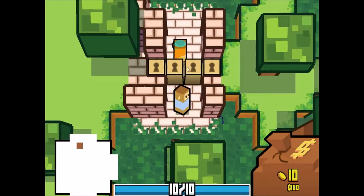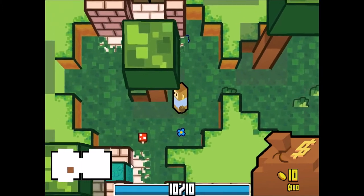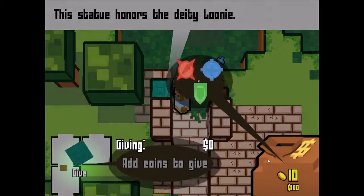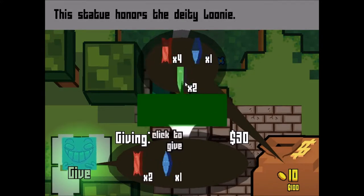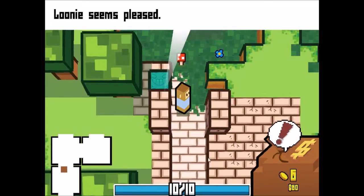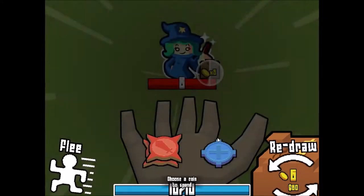You'll see that sometimes you'll find these little locked areas. You can actually find key coins that unlock said areas. Let's go ahead and honor the deity Looney — let's give him a couple of attack, heal, shield coins. I don't know what this is gonna do, but let's give it to him. Looney seems pleased. I don't know what that means, but I think it increases your chance of finding specific types of loot in chests.